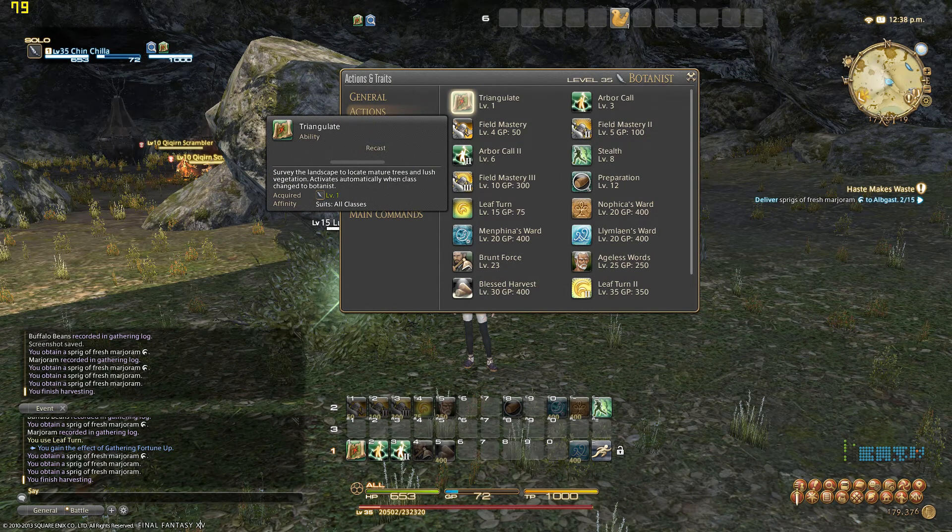Actions and abilities are your basic things on your hotbar that you use while gathering. You have ones to help you find items you don't know, or to help you actually get items from a bush or tree. There are also ones to increase your high-quality gathering chance. In the screenshots you'll see something like 98% and then below it 15% — that's your regular gathering rate and your HQ percentage. It's really cool to have that distinction.